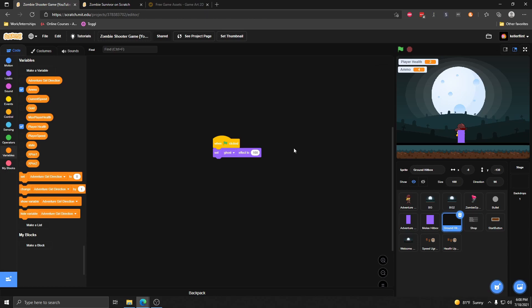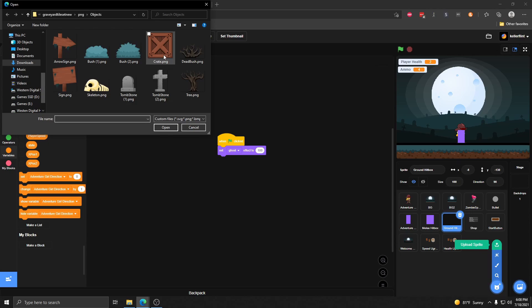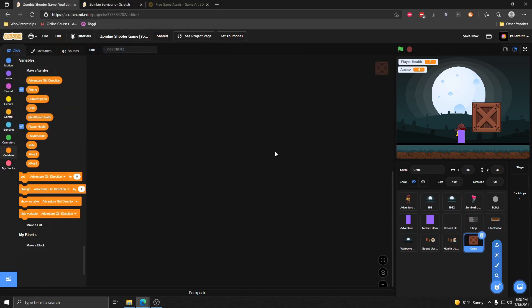Now that we have ammo working, the next thing I want to do is give her a mechanism to replenish ammo. The way I'm going to do that is with crates that come down from the sky, land at various places, and when she hits them with her melee she'll be able to refill her ammo. So the first thing I want to do is upload the sprite for the crate — this is part of the graveyard tileset, which I have linked in the description. I'm going to change this size to 30 so it's a little bit smaller, and stick it right up at the top because I want them to spawn at the top and fall back down.